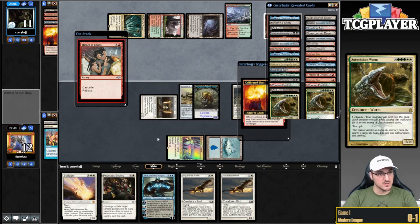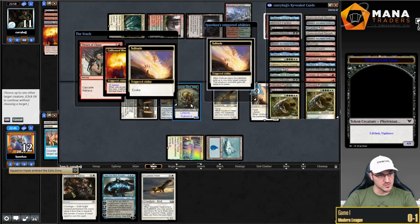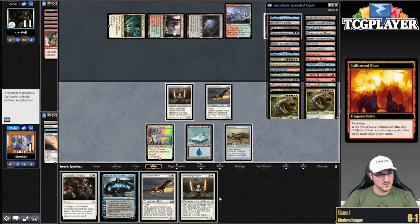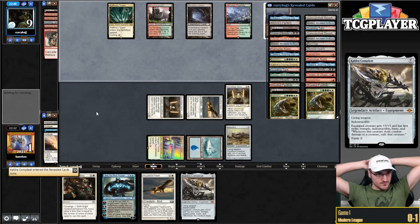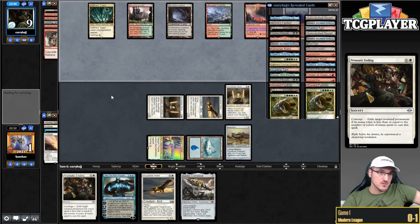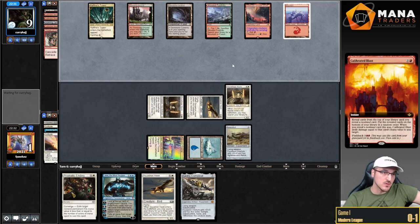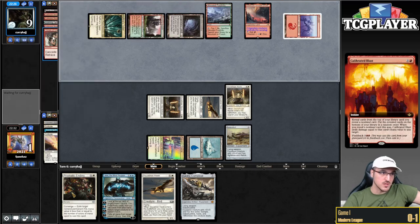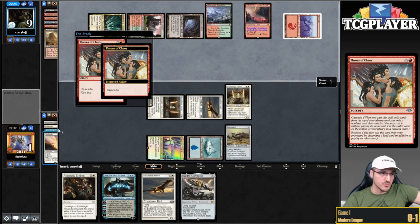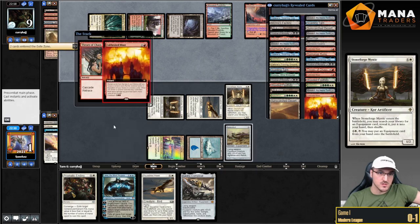They flip a 15, so I have to Solitude my own Batterskull. I don't think this is a winning strategy — I think I'm just dead, but no Counterspell. No Counterspell means we're actually dead. Kind of unlucky that we drew a Prismatic Ending. I imagine both sideboard cards get a lot better for us — bringing in Rest in Peace and Sanctifier en-Vec, which will prevent the Throats of Chaos flashbacks. That should make things easier.